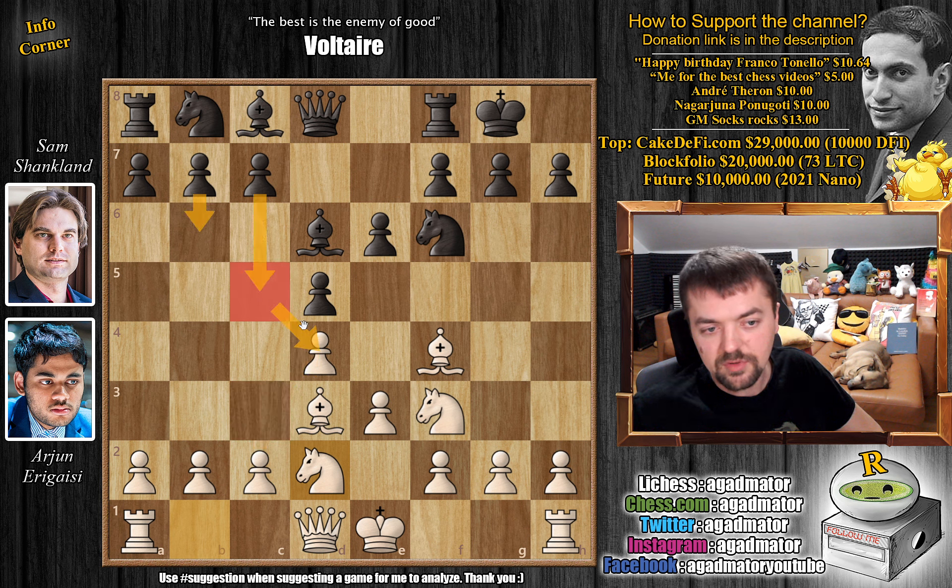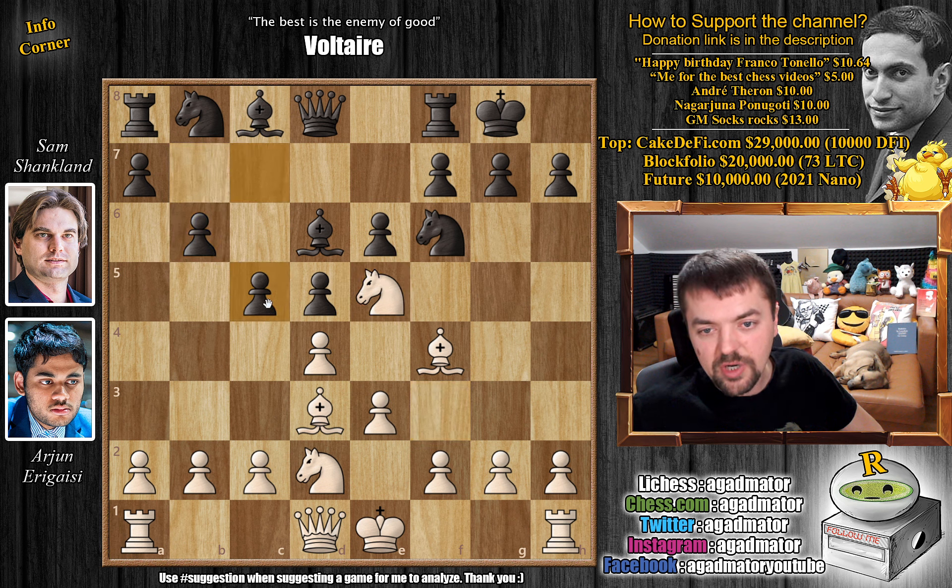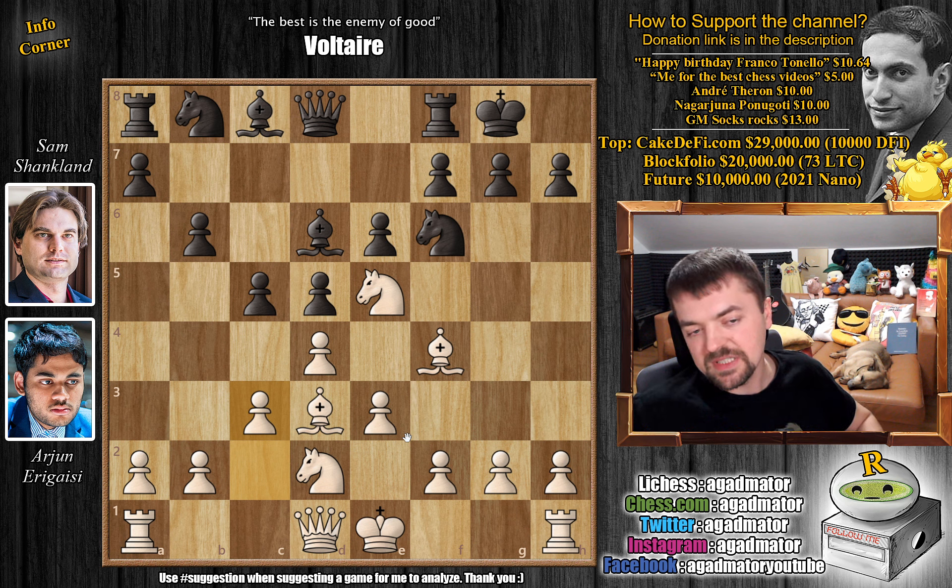As you know, black will play b6 and c5 to challenge your center. So here black starts with b6 — you could also start with c5, it's perfectly fine. Knight to e5, and then c5, striking in the center. We have c3. And we get this standard position that if you ever face or play the London, you will get this — no doubt about it — where white has this incredibly strong knight on e5. And if you're playing with the black pieces, you will hate this knight with your entire being, because you're simply not going to be able to handle it in any way.